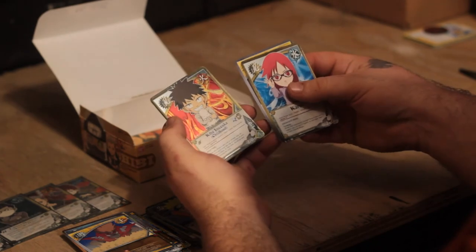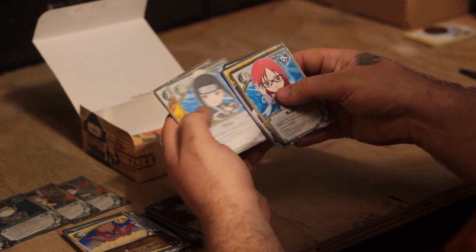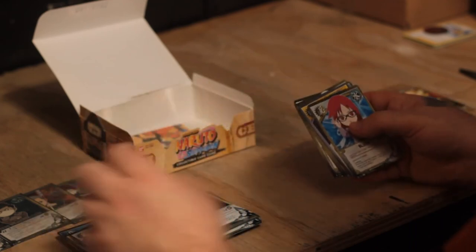Byakugan. Foil Kiba childhood. Hinata, Haku, Shikamaru, Rock Lee, Shizune, Zetsu, and another rare: Sasuke.